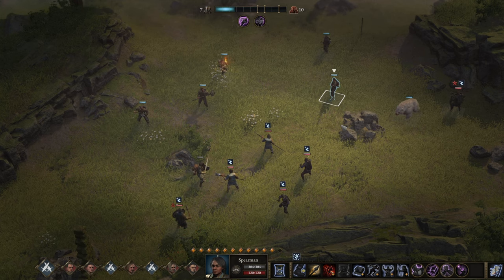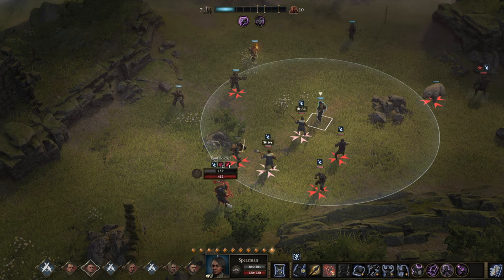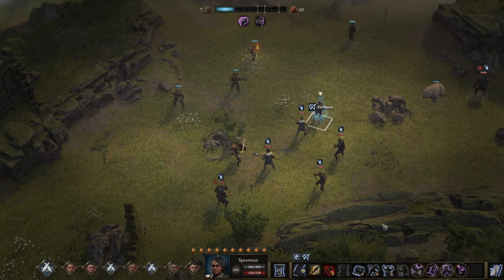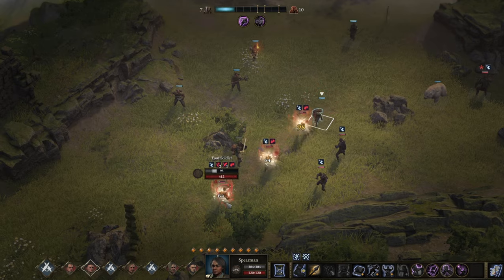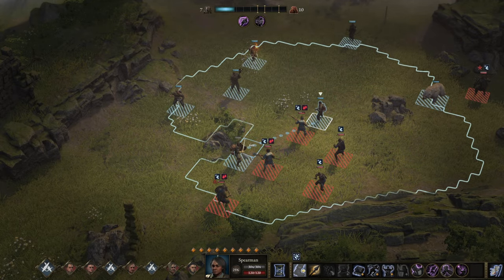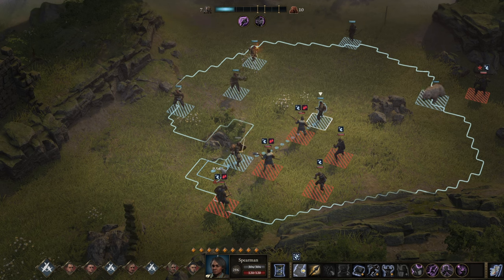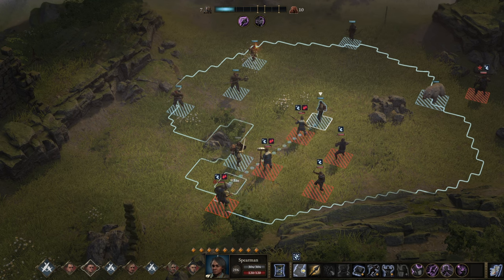Whenever you find yourself in a situation where you have a line just like that, you want to be the support class that moves in as the Harpenier. We're getting Deftness — you can see I could hit even more. There we go — triple hit, bleeding, bleeding, bleeding, bleeding. That was already a solid 200 points of damage just like that.